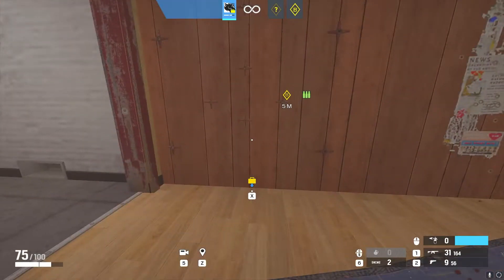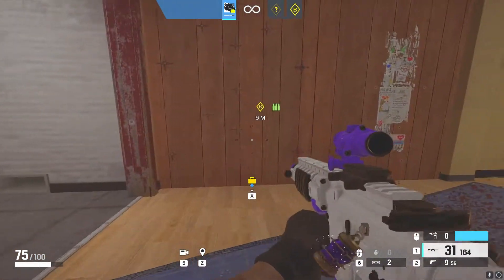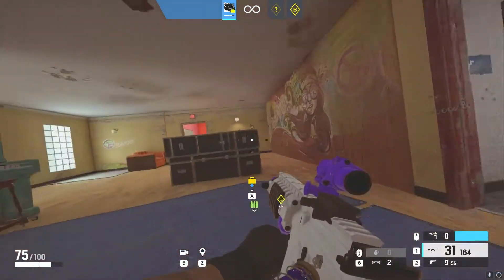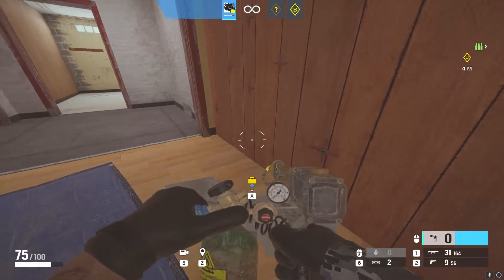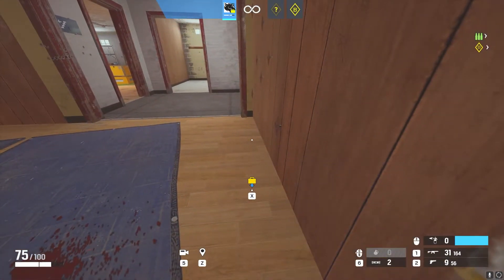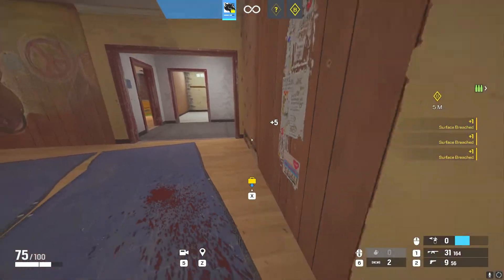The second strat is you're going to put a Maverick line on the very bottom of the wall so that if there are any bandit charges, any Kaid claws, any mute jammers on the other side preventing your thermite from opening it, you can shoot or grenade it. You sit on one of the sides of the wall — you don't sit in the middle because if you open the wall they can sit there and shoot your feet. So you sit on the side of the wall, and this goes for the first strat too. You sit on the side of the wall and draw a line without exposing yourself.